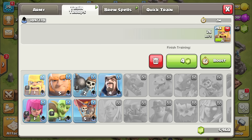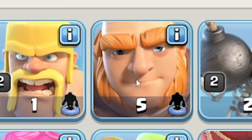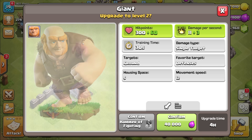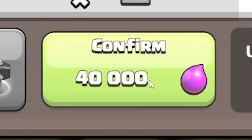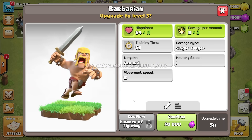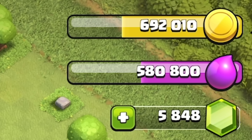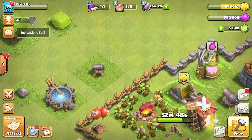Let's train some more — I reckon just barbarians. Actually, I've got a better idea: we'll go giants. Giant-goblin combo. It looks like I don't really need the wall breakers for now. So since we are going giants, let's upgrade the giants to level 2. Should probably upgrade the barbarians as well since I'm using them. Then I've got loads of gold, so I may as well upgrade some of my defenses.